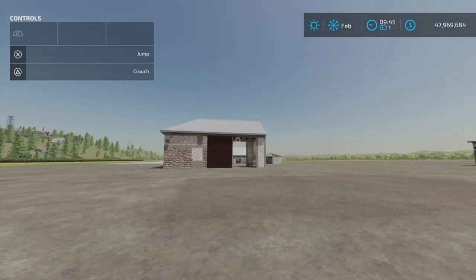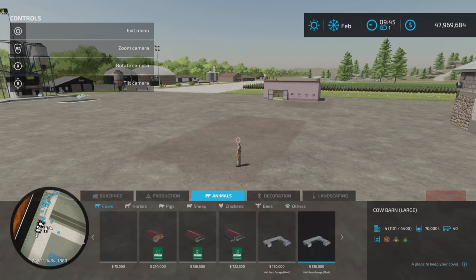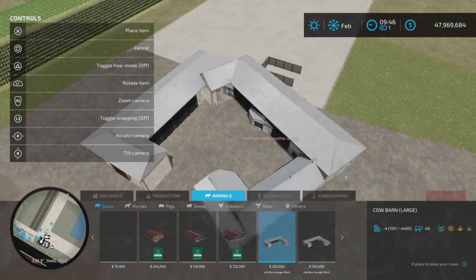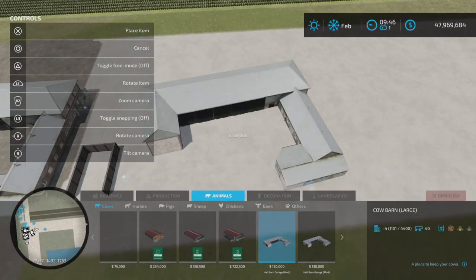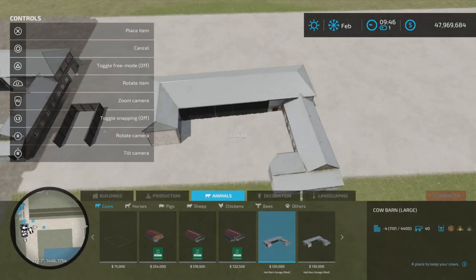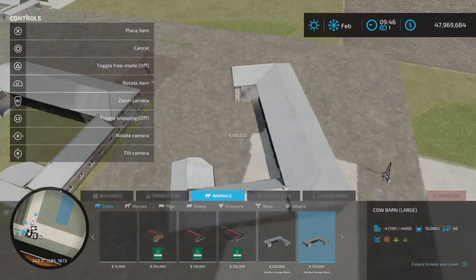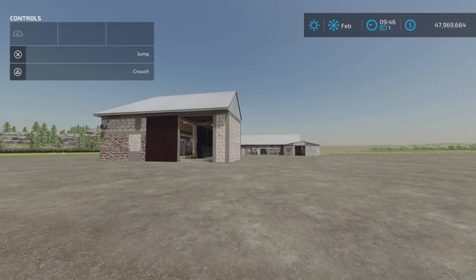Now, the next two items are actually cow barns. Both of them are in their cows category. We have cow barn large and cow barn large — two of them. The first one is 40 cows and is basically a cow barn with a garage section to it, at a hundred and twenty thousand dollars. The next one is a little bit more interesting — it has a built-in manure collection. Other than that, it is identical to the other one.